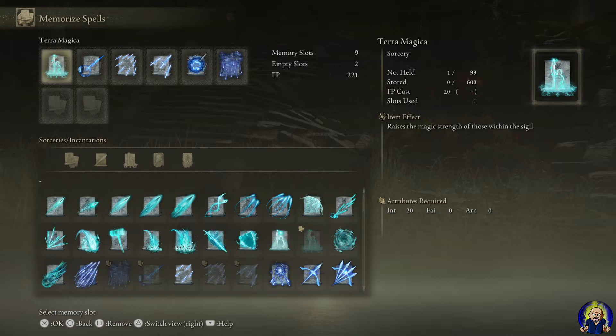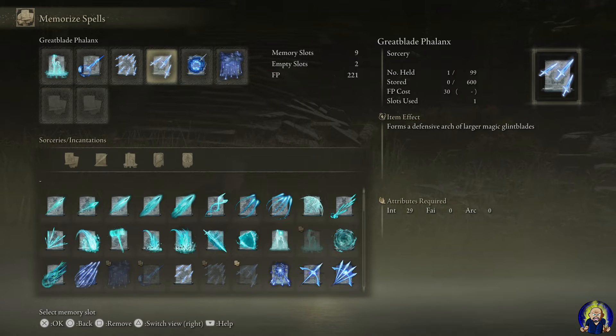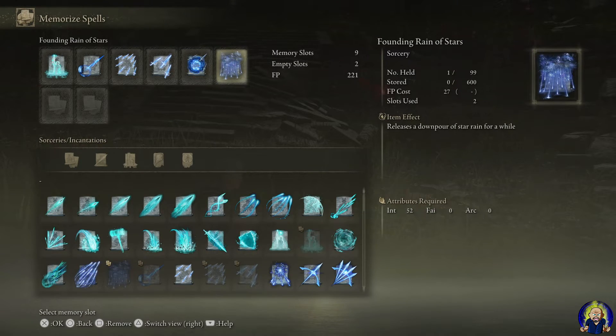As far as the spells I was using for this build: Terra Magical is very good to boost your spell damage early in a boss fight — just use it at least once at the beginning. Then I go right into Magic Glintblade to get some good hits off, at least two to three of those. This is up to you, but Carrion Phalanx has seven blades you can use. I typically like the Great Blade Phalanx you saw me use, which helps with more stagger and more damage. Then situationally, Carrion Retaliation — use that at your discretion. And Founding Rain of Stars I did not use in the battle, but it can come in handy for fitting the theme of Virgil and his movesets.